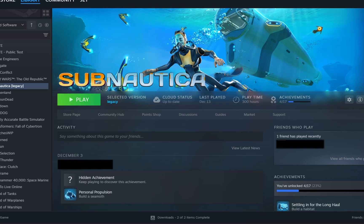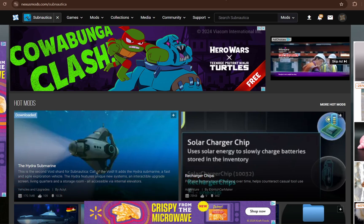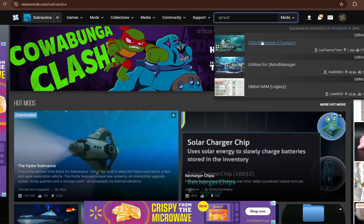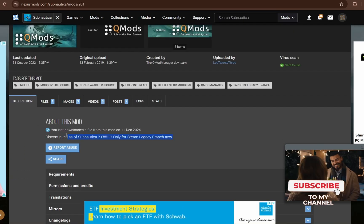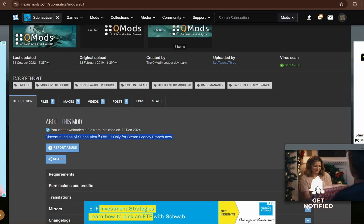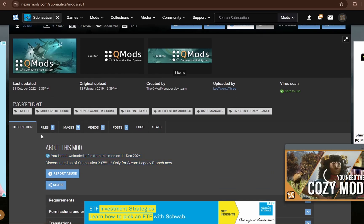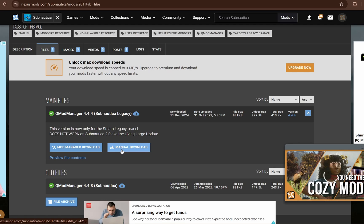Now we need to install the mod manager. Go to the Subnautica Nexus Modding website — I'll link it in the description. Once you're there, head up to the search bar and type in 'qmod' (not 'qmods'), and you should see QMod Manager for Legacy. Click on that. This is the foundational mod you have to install before any other Legacy mod, otherwise nothing will work. Head to the Files section and you'll see the QMod Manager main file with a Mod Manager Download and a Manual Download option.